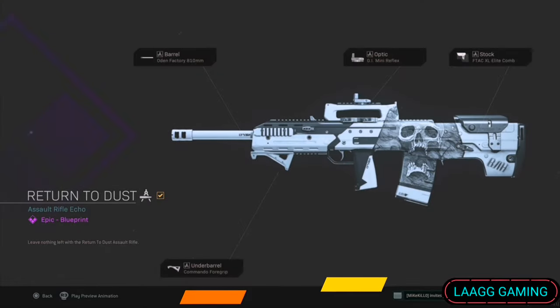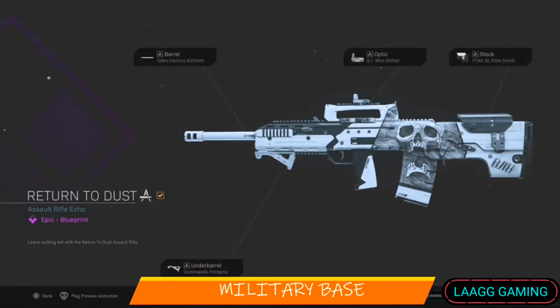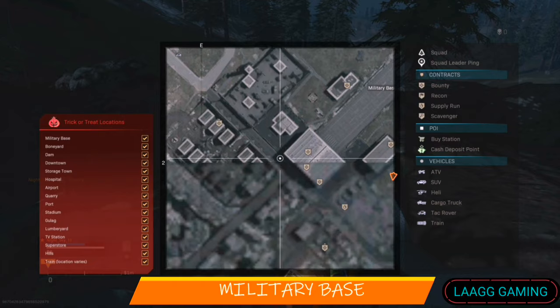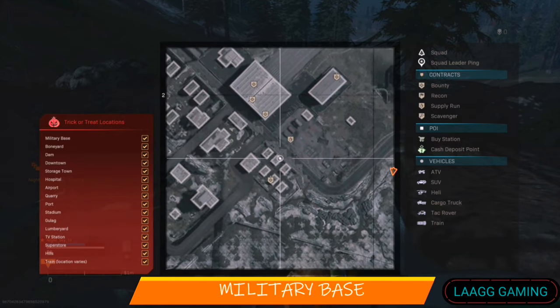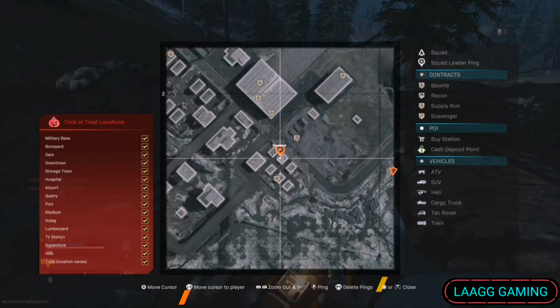We then find the Return to Dust blueprint at military base. Military base is quite big, however you can find this blueprint easily in the little cluster of buildings near the south side of the map.